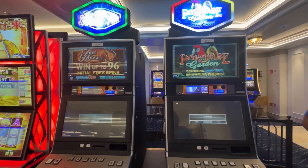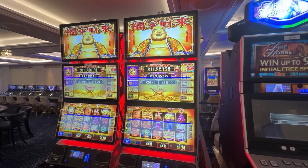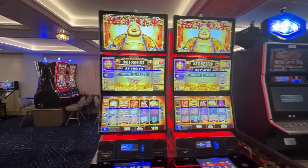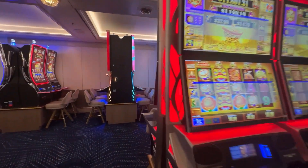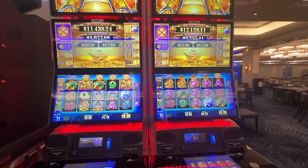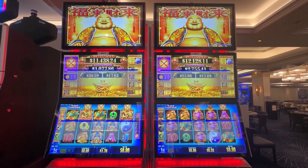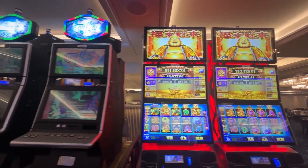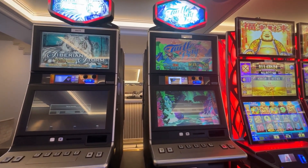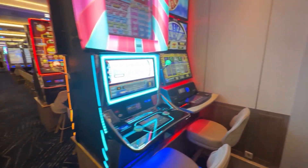Over here we have two other random games — Paradise Garden and something Horse — and those are one cent also. This is a four-bank of the same game called Fule Kele: two of them here and two on the other side. They each have their own individual grand jackpot as well as major, minor, and mini, and those are one cent denominations also.